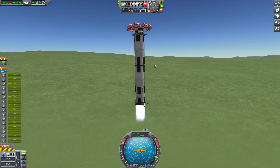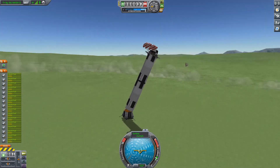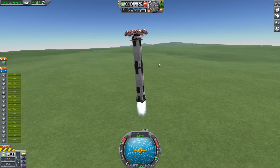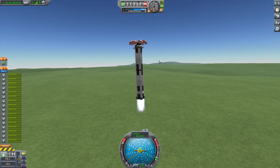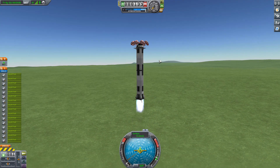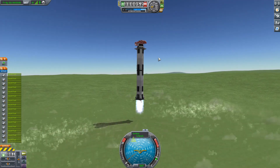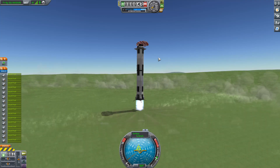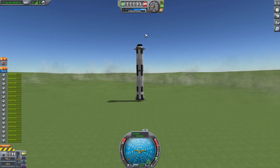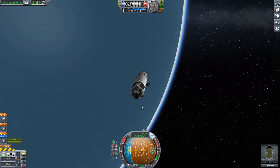Coming in, we have the landing legs out. Give it a little bit more thrust — and that wasn't so good either, was it? Alright, third time's a charm. Coming in, we have those parachutes out. Have the engine firing. Got to touch down a little bit slower and make sure we don't land on a hill. We have the engines coming in much slower this time. Try not to hover too much, because that is very inefficient. Hovering, coming down — and beautiful. Looks like the third time was the charm, and the craft is now on the ground.